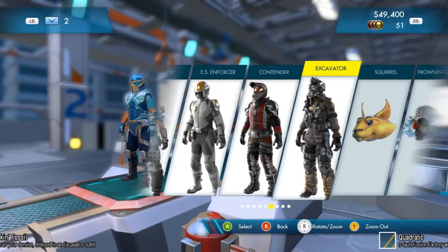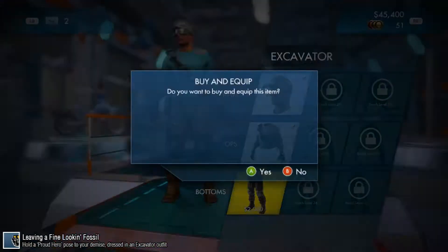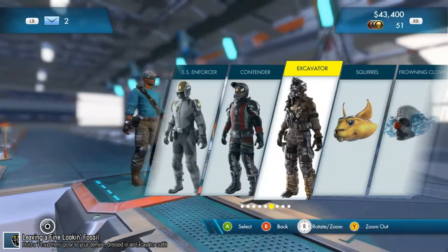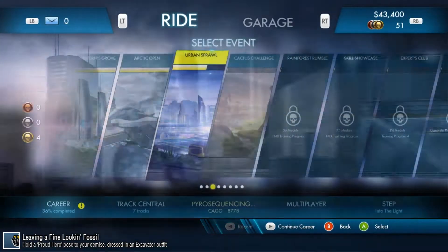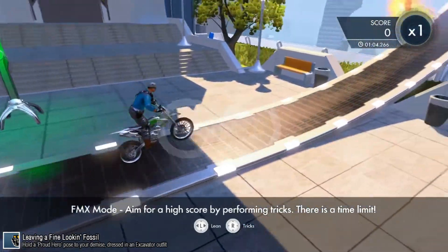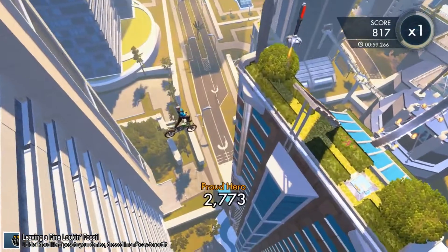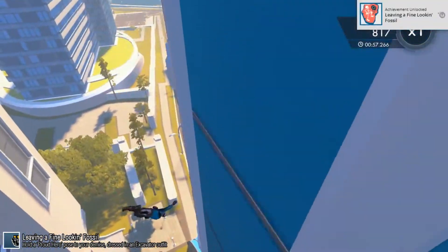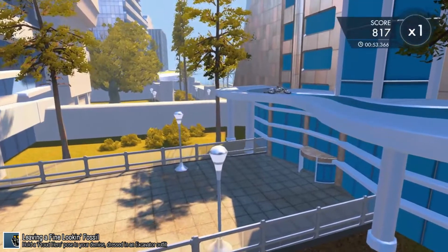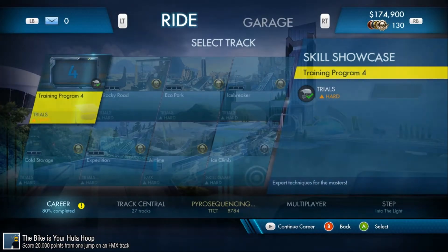Leaving a Fine-Looking Fossil requires you first to unlock the excavator suit, which is done very early — around level 14 — way before you get to the FMX tracks. Equip the suit, then use the Daredevil Showdown track for this achievement. You want to take it slow on the very first jump, do the proud hero pose by pushing down the right thumbstick, and fall down. As you fall, the achievement will unlock.